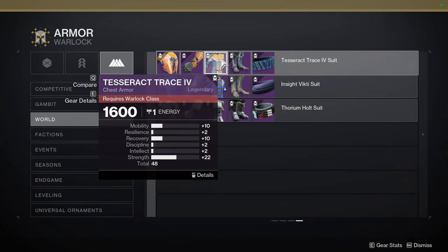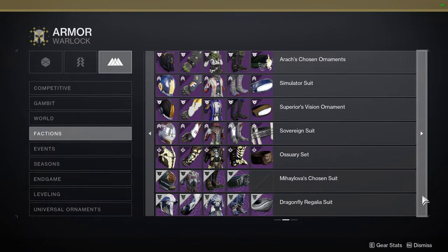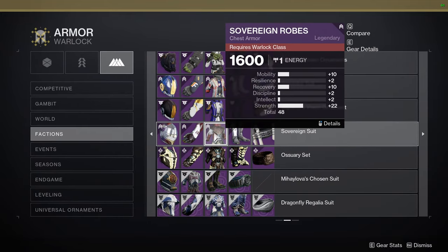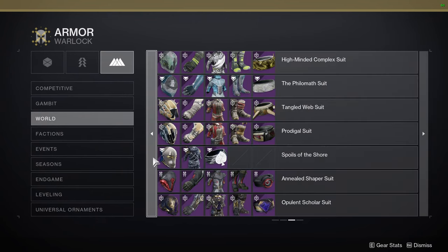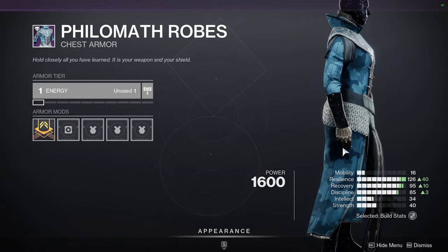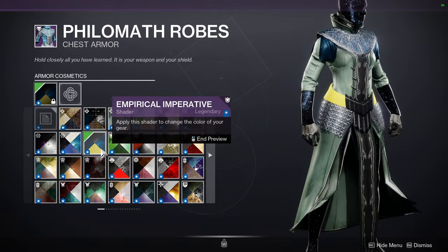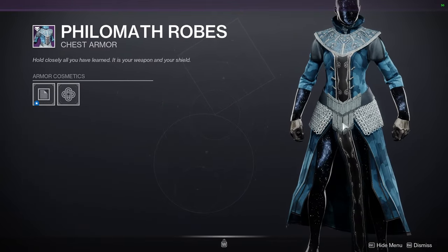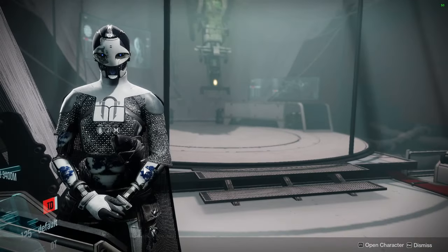For warlocks, the chest piece is amazing for other sets. The Tesseract Trace is a cool chest piece, but if you want a better alternative you could get the Sovereign Robes — it's literally the same piece. Or even better, the Philomath Suit: same thing without the New Monarchy regalia symbol, and you can change the camo. The chainmail looks really cool, and I'd say the New Monarchy Regalia one looks slightly better, but I wouldn't strongly recommend this armor for anyone.